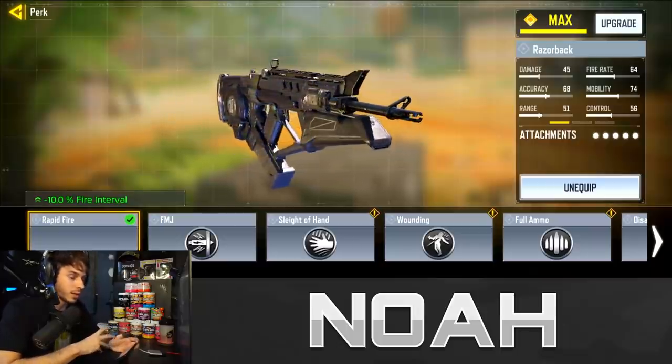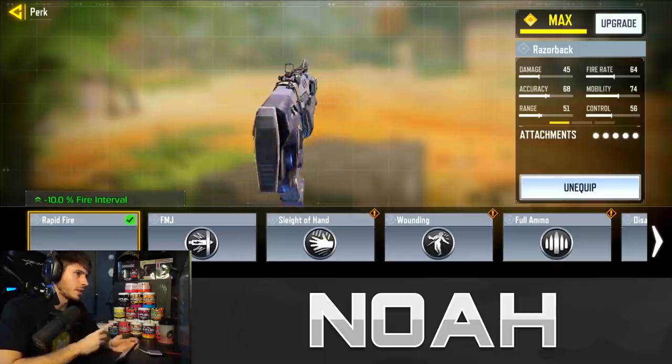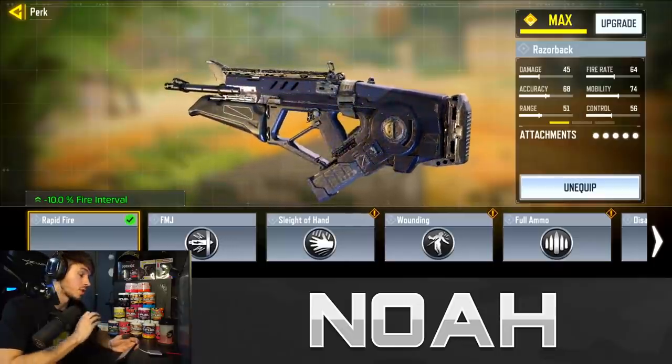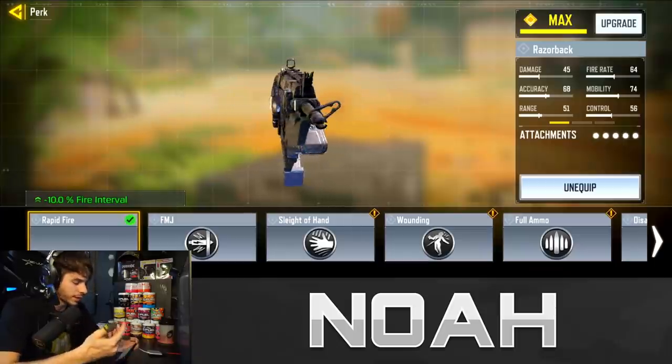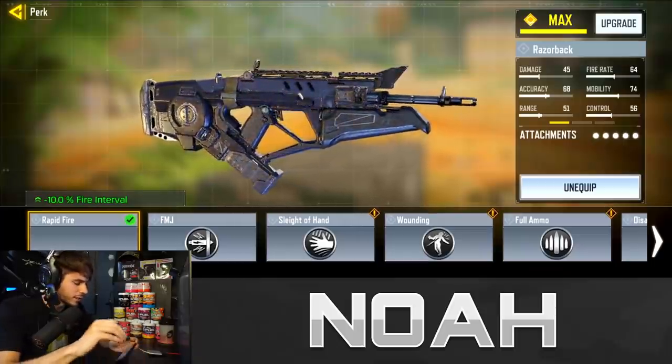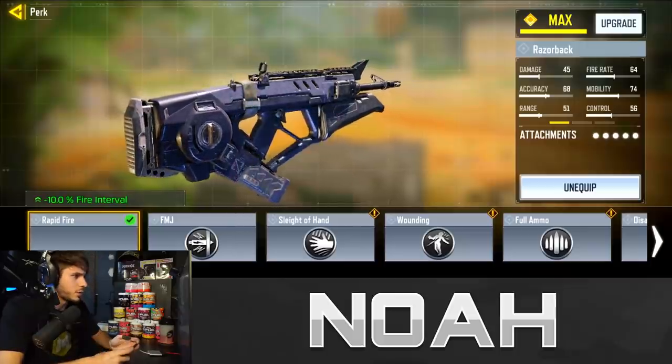In the beta, the only way you can actually unlock this at the moment is by getting two headshots in one game, 20 separate times. So the minimum amount of matches you'll have to play to unlock this attachment is 20, and you have to get two headshots in each of those games, which we ended up doing.